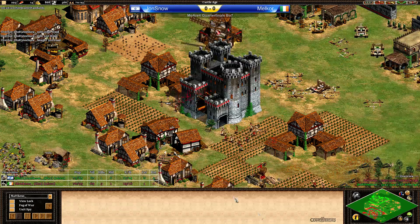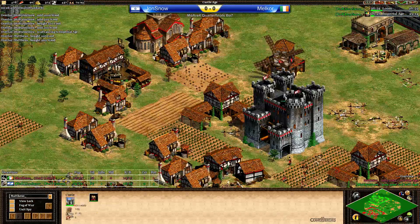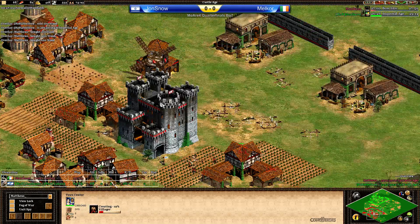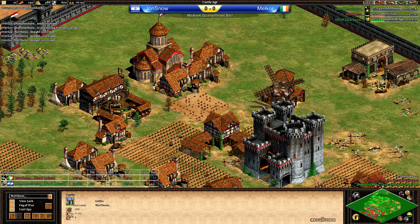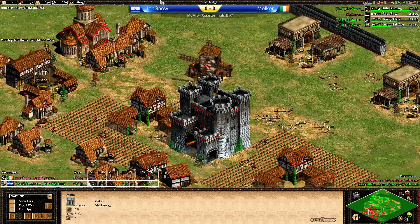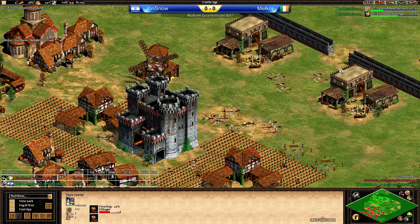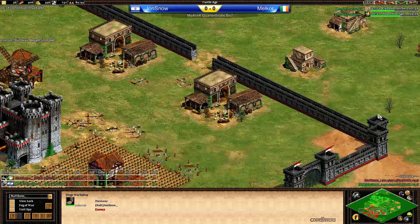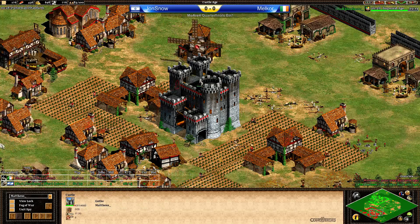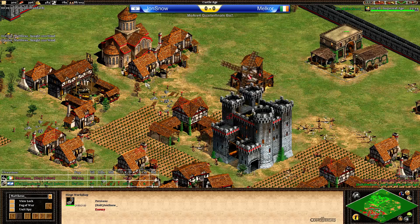It looks like Terror is on the way to Imperial Age soon — he's sold a lot of resources. He's going to be able to click up soon. But what can he do against that castle, against the Huskarls that probably are going to come in soon? What's the plan for Malkor here? He's low on resources but he's got enough stone for a second castle soon, and Imperial Age might change this game. Is Persians actually a favorite here? I really don't know — I don't have enough experience in Arena to really make that call, because you need to play to get experience; just watching games gives you a little bit of an idea but it's not really enough to predict things.